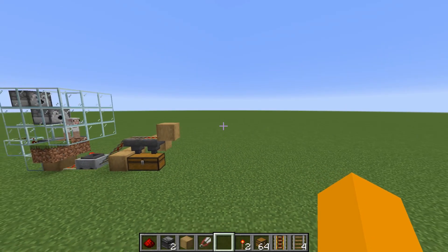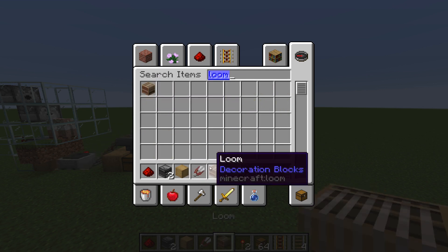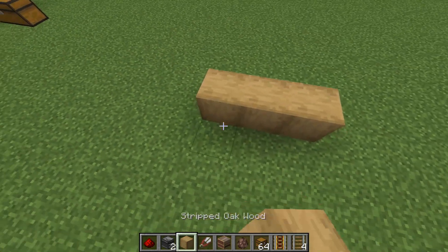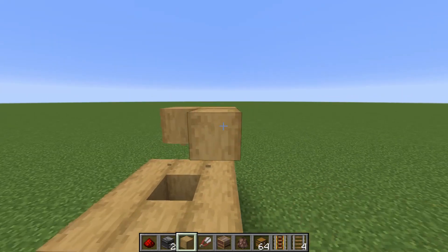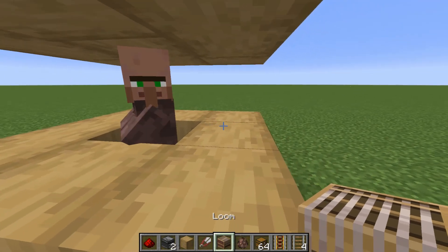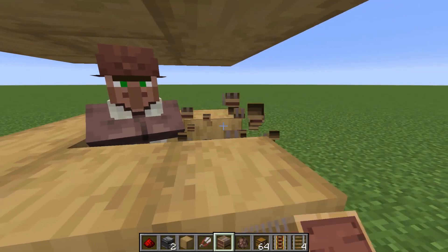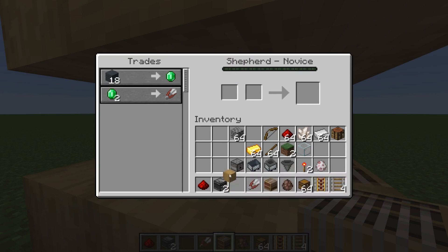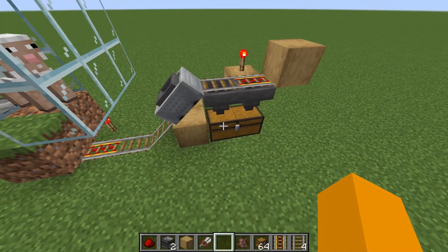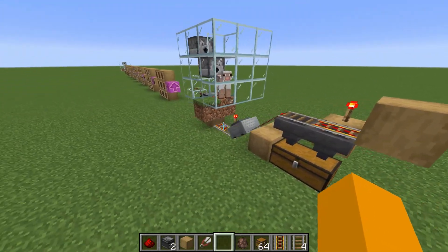Now I'm going to trade with a shepherd villager to go get some emeralds. We're going to get a loom and a villager and build a little place for the villager. You could zombify the villager to get better trades, but I'm not going to do that. I'm going to break one block, place the loom, and then the villager will trade different colors of wool — but usually it's white. You could dye your sheep whatever color, so if this was gray it would give gray wool instead of white. You could have a bunch of these lined up with one minecart to collect all of it.